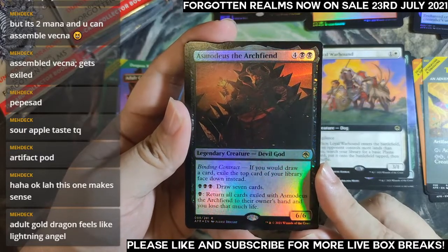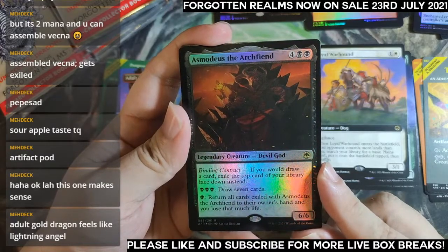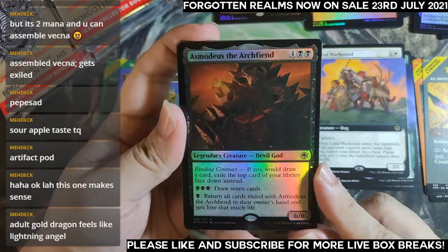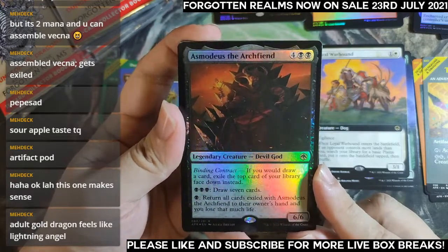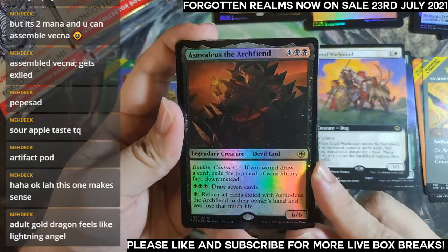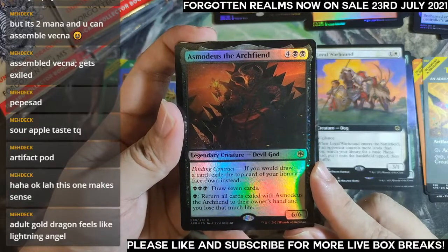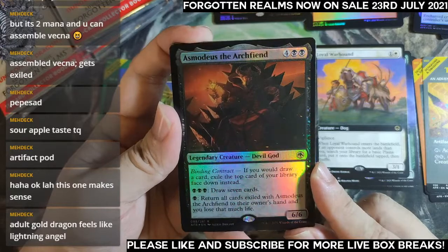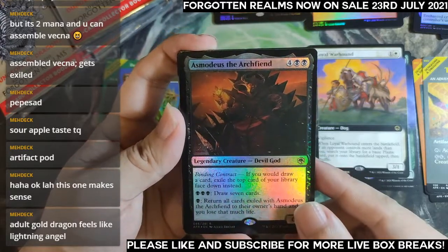Return all cards exiled with Asmodeus to their owner's hand and you lose that much life. You can do tricks — blink it, kill it, ignore it, phase it out. Pay three, activate the draw seven cards and then phase it out or something like that. Can be fun.